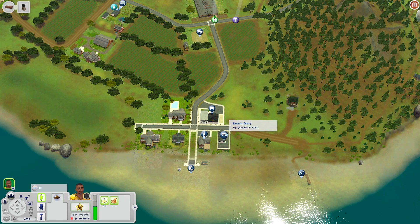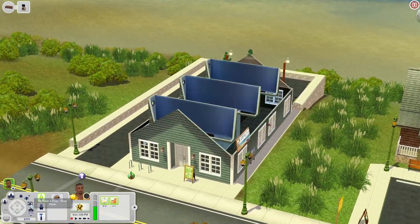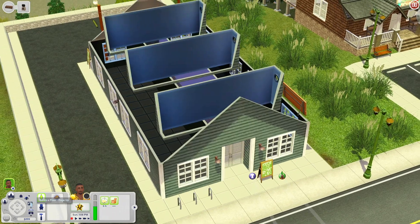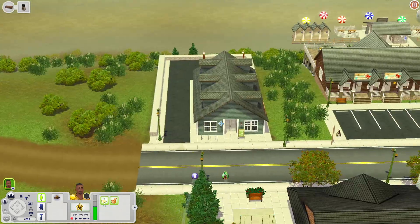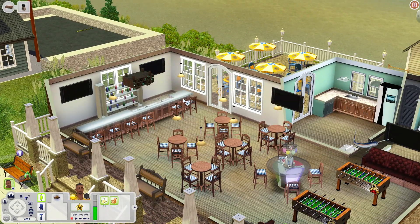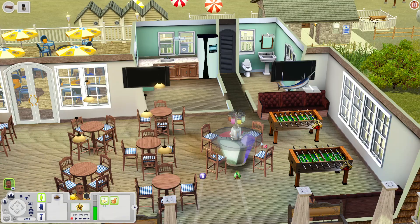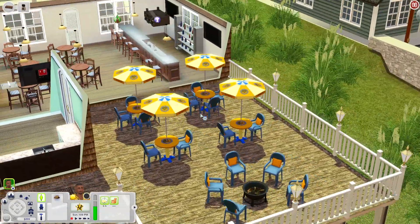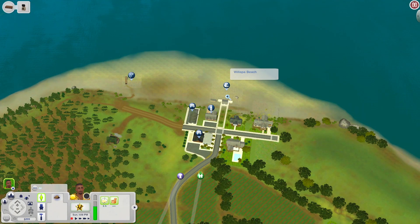The Beach Mart uses rabbit hole doors - a couple of lots in this world use them, but you don't need to download them for the world to function properly. Right next door is the Beach Bar. Inside you have a bar with island countertops, four TVs, tables, a bubble blowing machine, foosball tables, booths, a little kitchen room, and bathrooms. Out on the deck there are umbrella tables, a fire pit, and two grills. This puts us right at Walapa Beach.